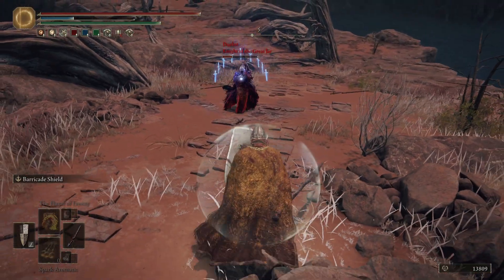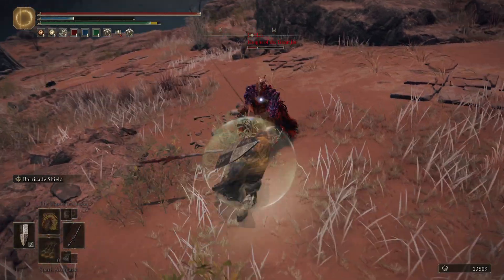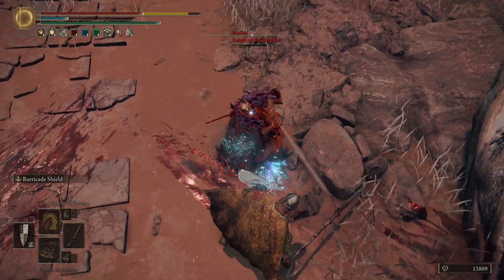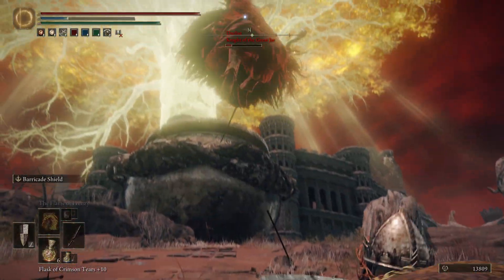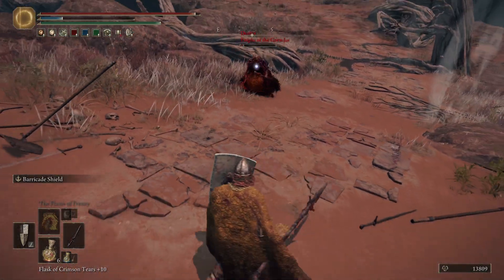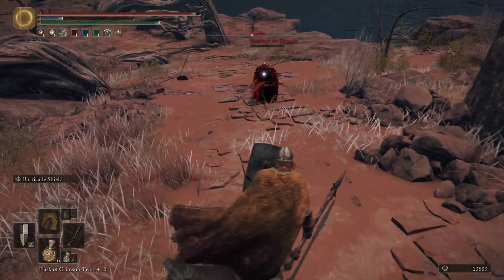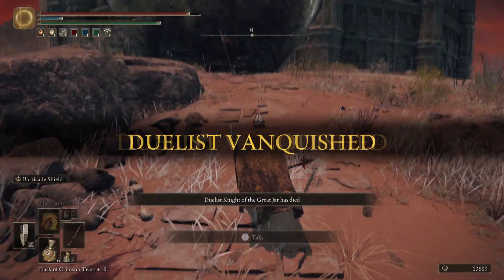This guy is still not frenzied and we're getting consistent damage against him. He does so much damage even through my shield - terrible. I'll turtle trade with you if I have to. Barricade shield, do your thing. I win.